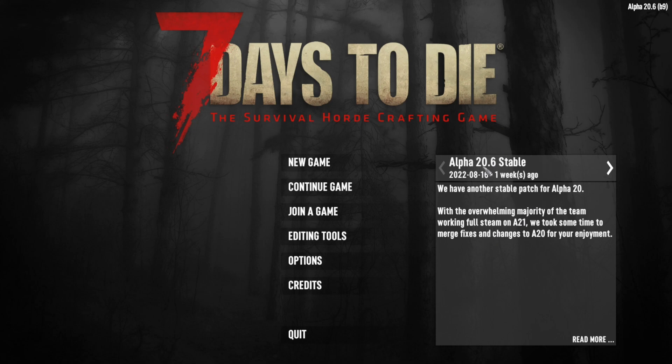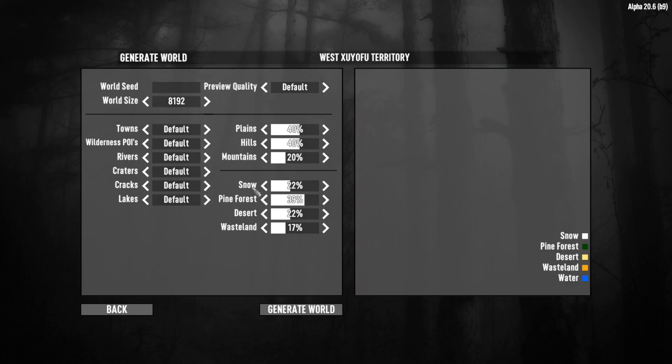Well hello and welcome to Physics Games. Today's tips and tricks is looking at Alpha 20.6 stable and the brand new advanced generation system that they've added on.